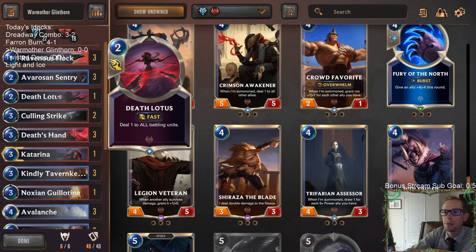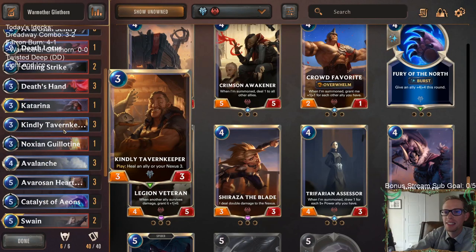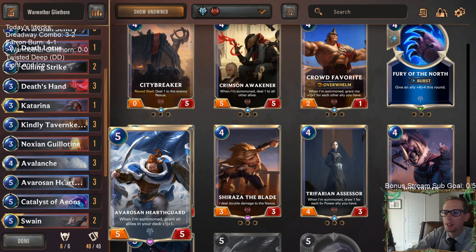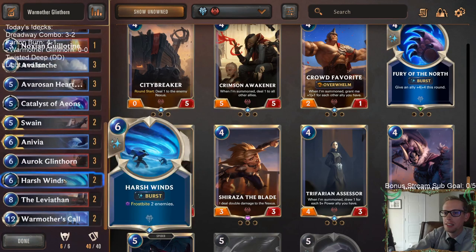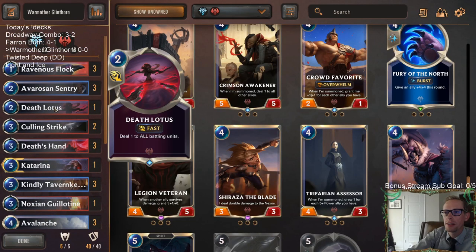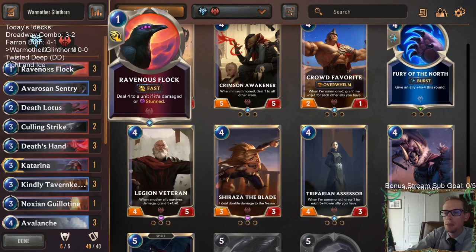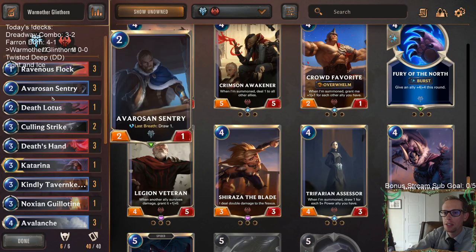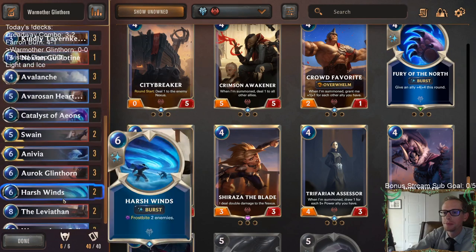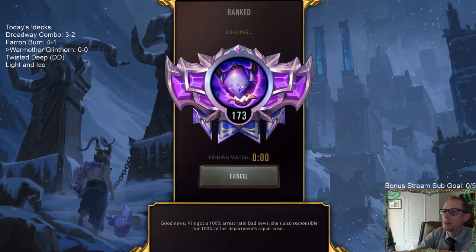I thought it was maybe a little bit better to have something cheaper in here. Yeah, this is pretty meme tier looking for a deck, but it did really well last time. You've got Avaros and Hearthguard pumping up all the allies in your deck. It can do some stuff with the Avalanche and Death Lotus dealing damage, and Anivia dealing damage to opponent stuff, then you have your Ravenous Flocks to help finish them off and help your Swain out as well. Let's give it a try in ranked and see what happens.